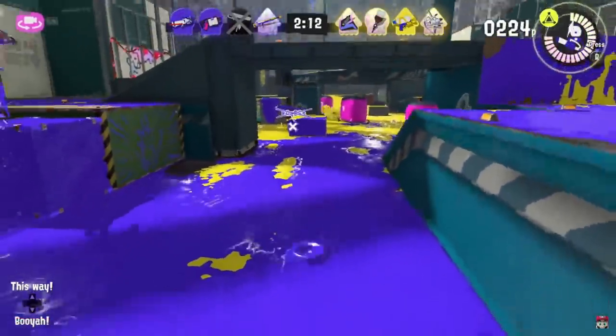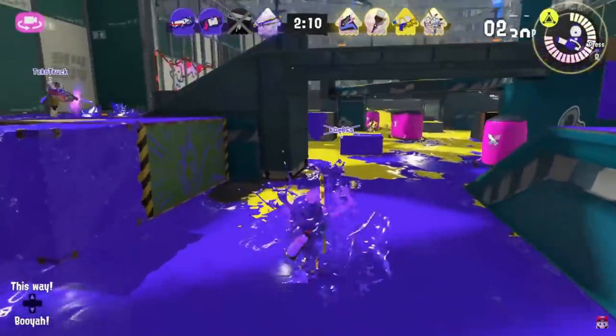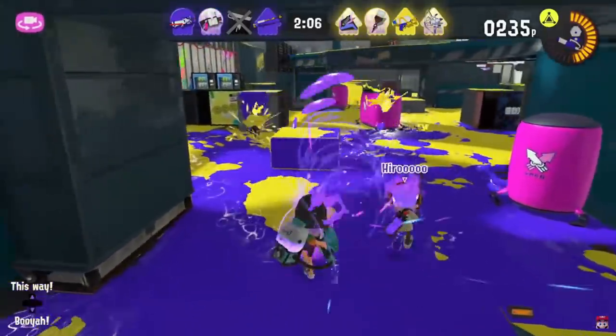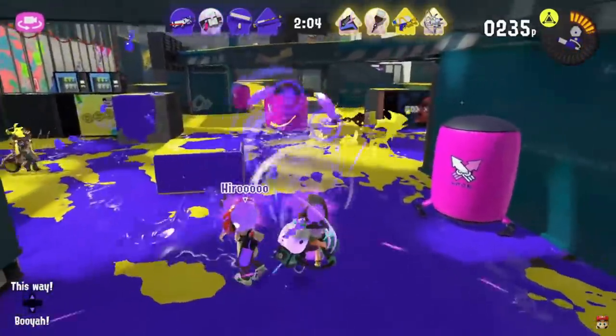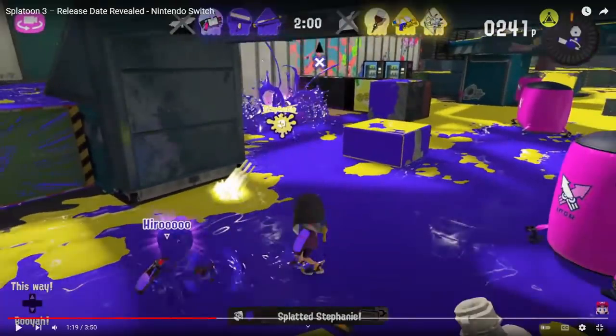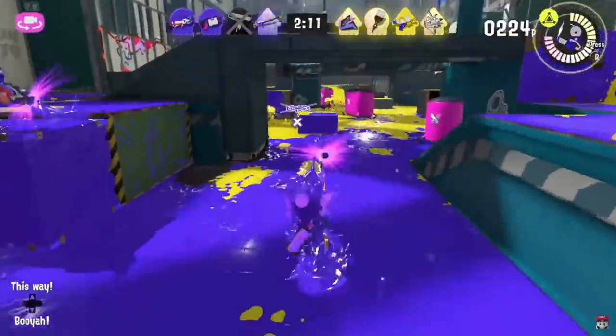I think this special has some interesting limitations though — the turning speed is limited, like with Stingray or Ultra Stamp. You can see they don't turn left toward the Slosher very fast when they commit to it. Also, the shot afterward seems to be the very end of the vacuum, kind of like Ultra Stamp can only be thrown at the end. The way it probably works is that's your final attack after you've absorbed enough ink, and the power probably depends on how much you got. I sure hope there's a maximum.